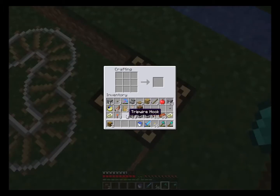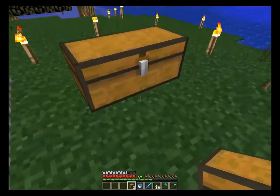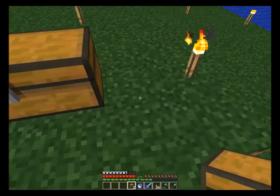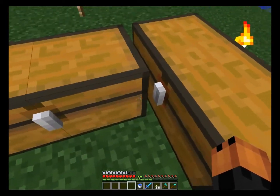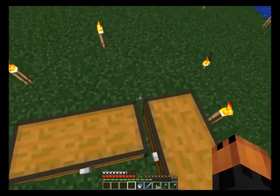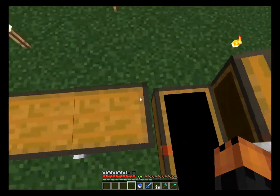It requires a tripwire hook, which can be obtained by crafting using one iron ingot, a stick, and a wood plank. And then you combine those with a chest to get a trapped chest, which emits a redstone signal when a player opens it — which isn't important right now. But what's important is that these are different blocks, so you can place them next to each other without them getting in each other's way.